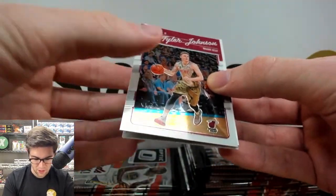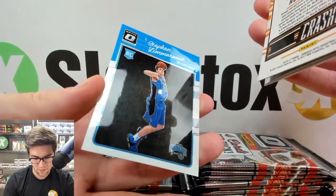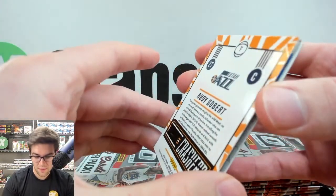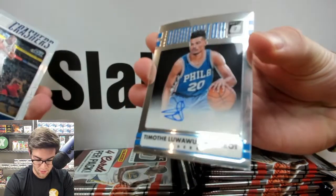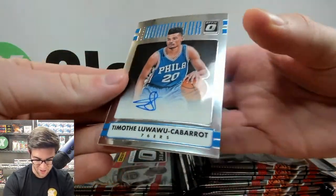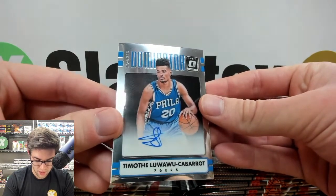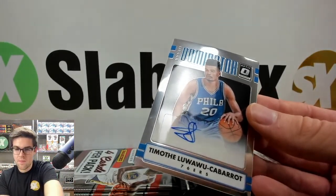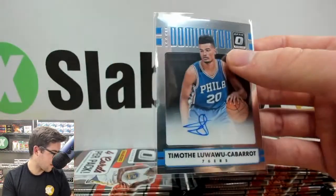Got a backwards card in the pack — we'll flip it around. It's a rookie auto. It's a sticker auto, and it's not a rookie — wait, actually this is TLC, Timothy Luwawu-Cabarrot. I keep hearing them say TLC on broadcasts, and now I see his name for the very first time. He doesn't have many rookie cards, I'm assuming. Like Christian Wood — barely has any cards — but that actually means his cards are very valuable.